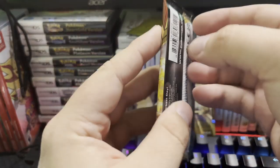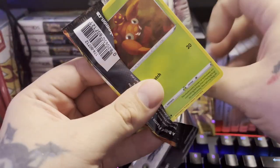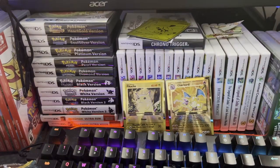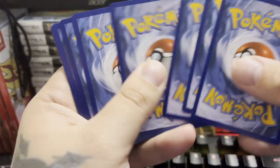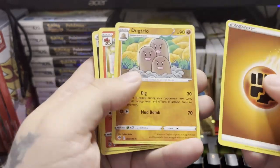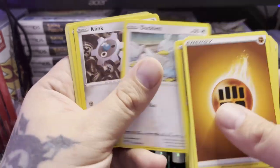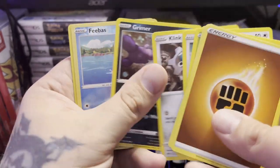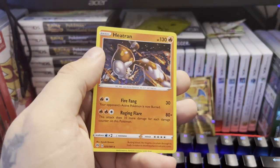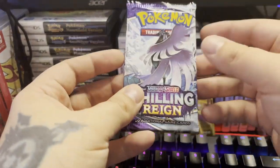Let's move to our next pack of Darkness Ablaze. Hopefully like last time we'll do pretty good — we did get an alternate art Blissey as well as a Shadow Rider Calyrex Rainbow. We got Dugtrio, Simisear, Heat Energy, Paras, Marill, Ducklett, Klink, Grimer, Phoebe, and a hollow Heatran on a green back.